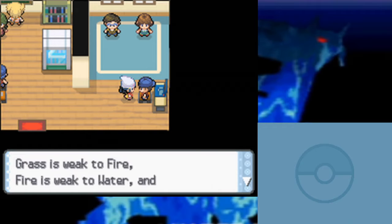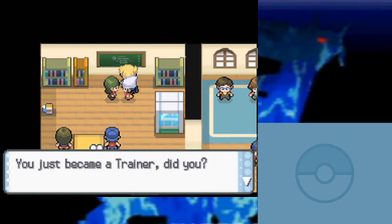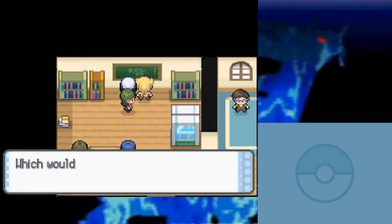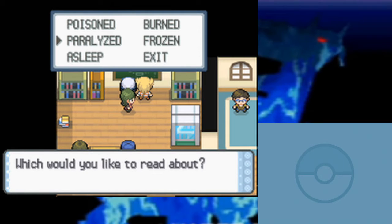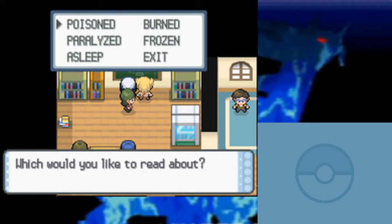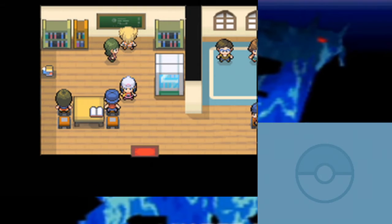We have to learn about Pokemon types: grass is weak to fire, fire is weak to water, and water is weak to grass — that is correct. Barry — excuse me, Nick — picked the water starter. On the board is a list of status ailments: poison loses HP during battle and in the overworld; burn loses HP and lowers attack; freeze means you can't move until you defrost; paralysis gives 50% chance of not moving and halves speed; sleep means you can't do anything until you wake up or use an awakening.